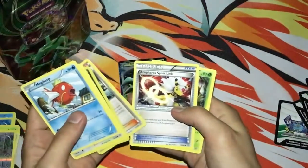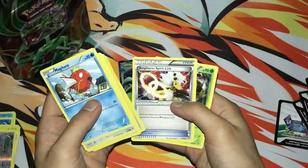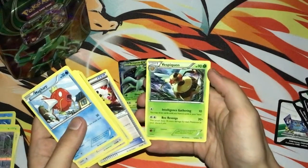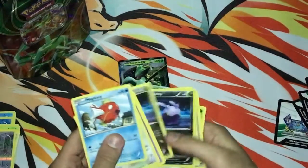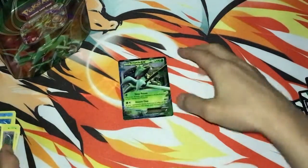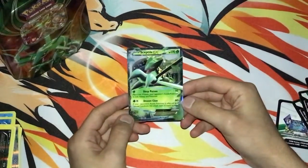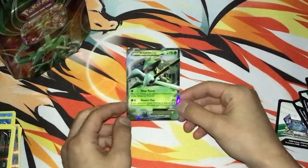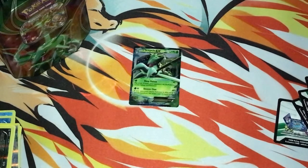Got a Hex Maniac, Vileplume, Ampharos Spirit Link. This one — I don't know what that Pokemon is — but that's cool. We got one EX out of this tin, not bad, pretty happy with it. And we also got the Rayquaza EX promo, so pretty sweet. Stay tuned for more videos — I will be doing a booster box on Halloween, so stay tuned for that.